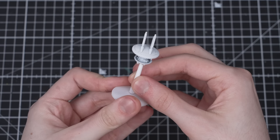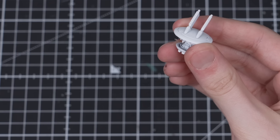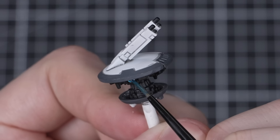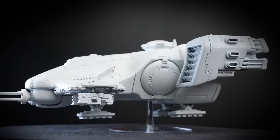Lots of the Tau models come on these cool flying stands. Avoid gluing these in until your models are completely painted. This way we can use a spare flying stand to hold our models while we're spraying and painting, then swap back to a clean one whenever we like. You can use the same spare flying stand for any of your drones as well as the Devilfish too.